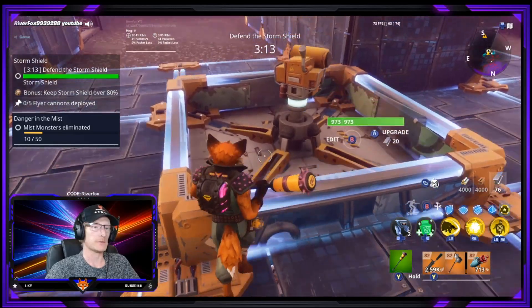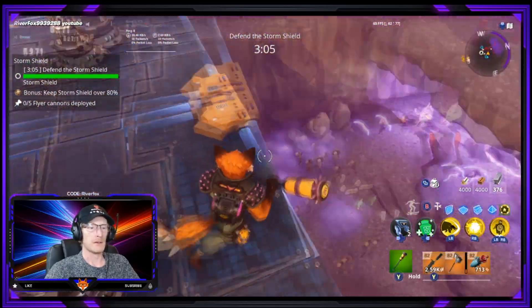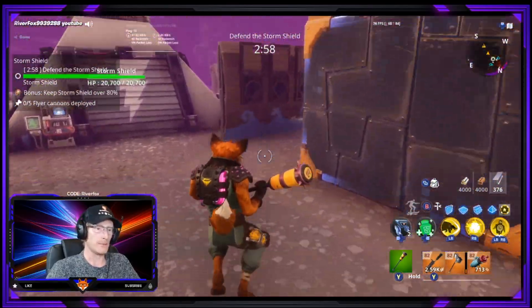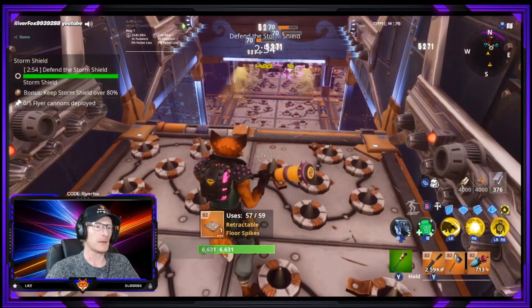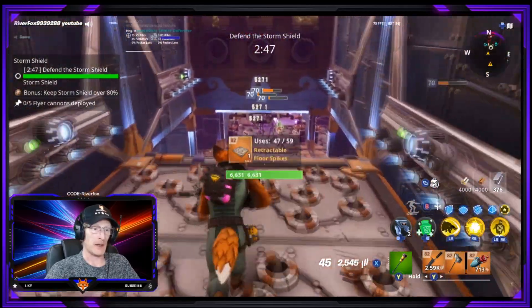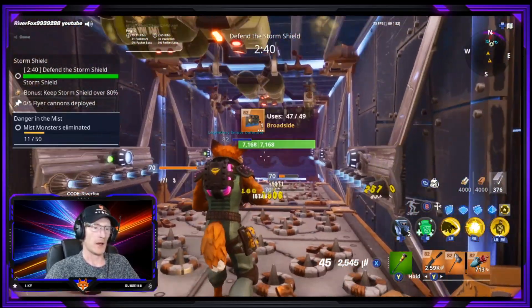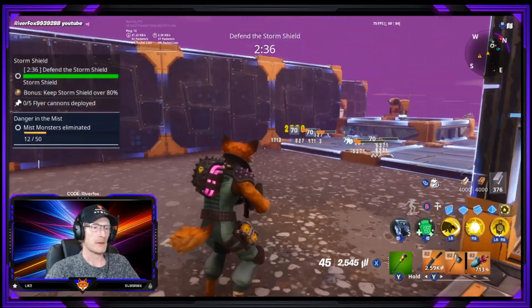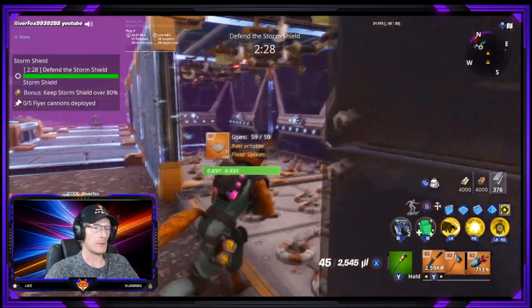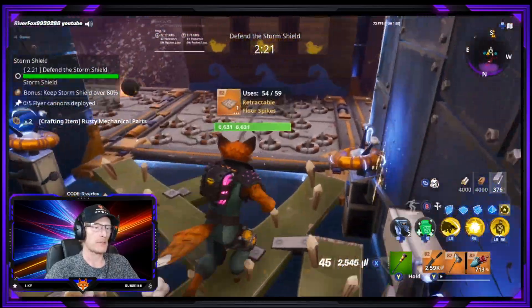There are our lava balls — you do not want to be getting in the way of those. We're doing alright at the moment, nothing appears to be getting through. One did make it up this far — that is exactly why I put these broadsides at the end here. Even if they make it past this point, that broadside will hit them and fling them all the way down there, which is brilliant. No unwanted flinging going on over here either.